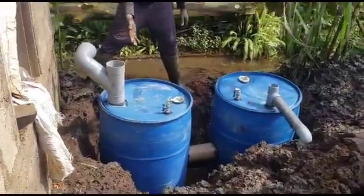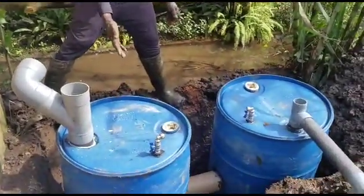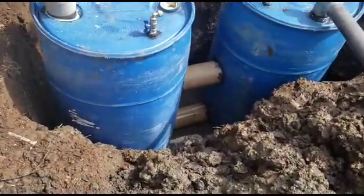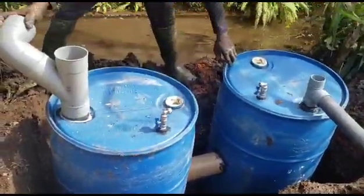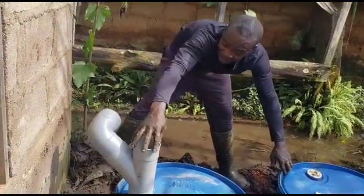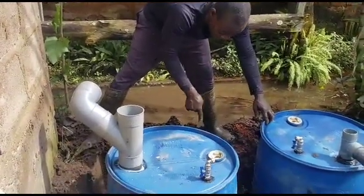This is the toilet plant for the biogas digester. You see, I have two digesters here linked together, as you can see. This is going to be the supply from the toilet, and this is the manual system. Any other thing will be tapped from here.